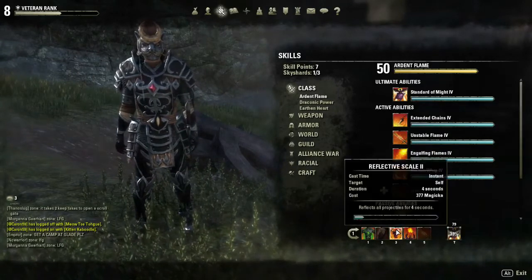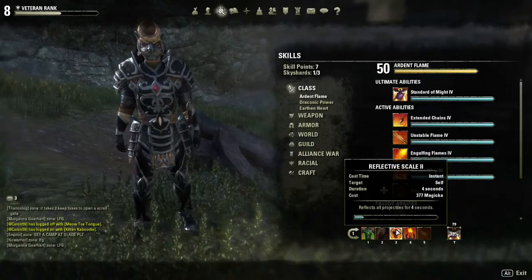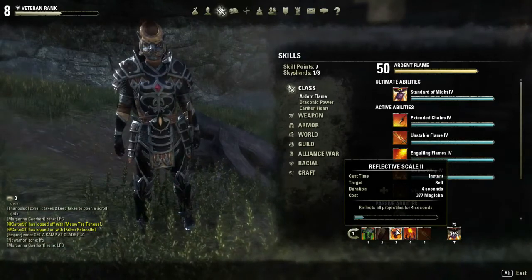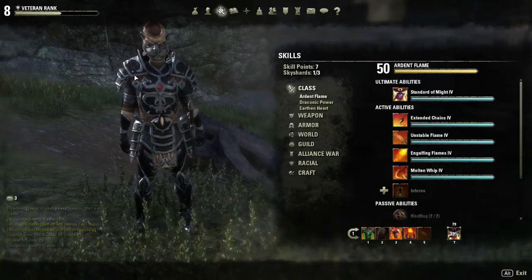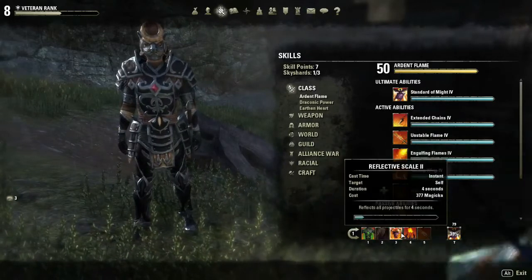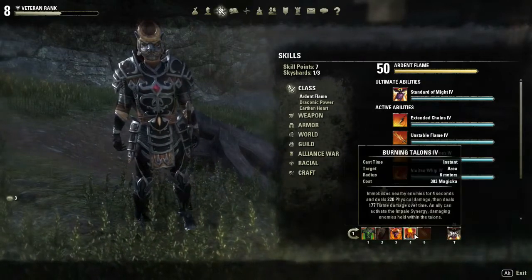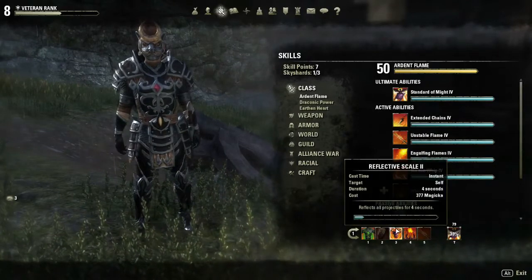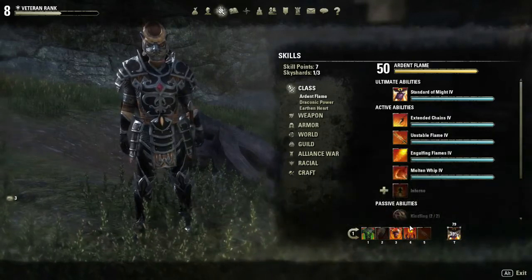Right now I'm running Reflective Scales. I just started using this one but it seems very handy. It reflects all spell projectiles — right now we just have rank two, so four seconds. The kind of weakness with the Dragon Knight class is that you don't really have anything at range, so having a nice defensive spell that we can use when people are trying to keep their distance and bounce all their attacks back is really handy. And of course, Invasion for the gap close.